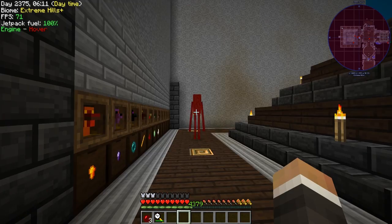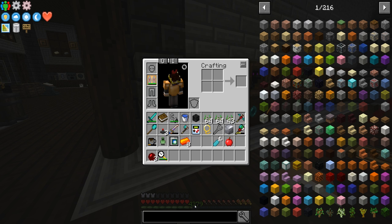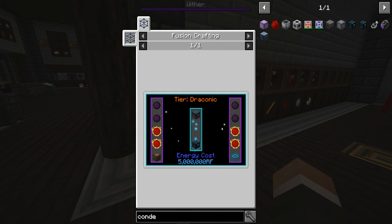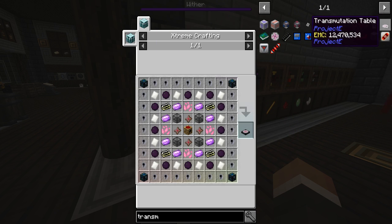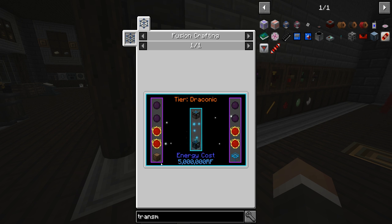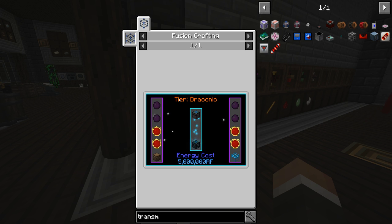Now that we've got awakened draconian we can actually start working towards getting into Project E. I'd like to start by trying to get the energy condenser — the transmutation tablet is objectively better but also more expensive. The energy condenser is definitely within our grasp. To get this we need four red matter, four dark matter, one dirt chest 9000, and one crystal chest. The dirt chest 9000 is an odd inclusion but should be the easiest ingredient to make.